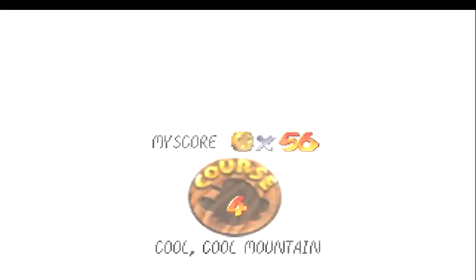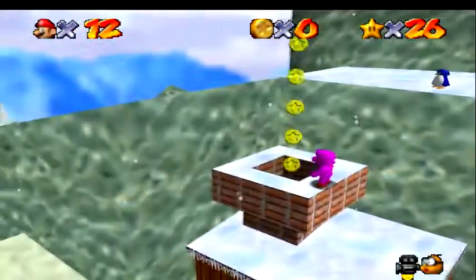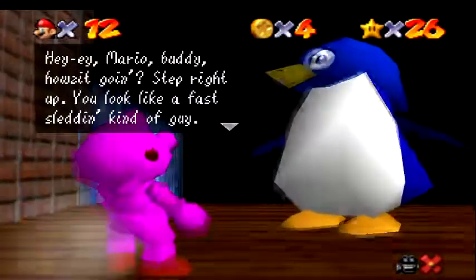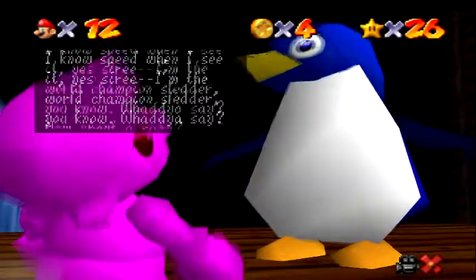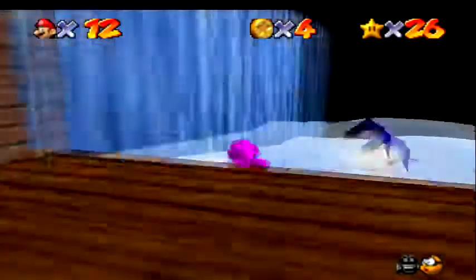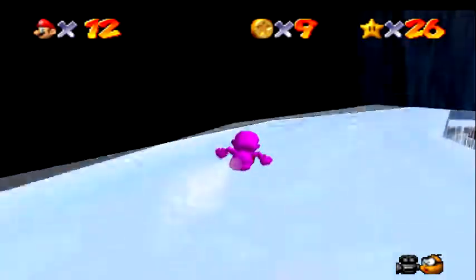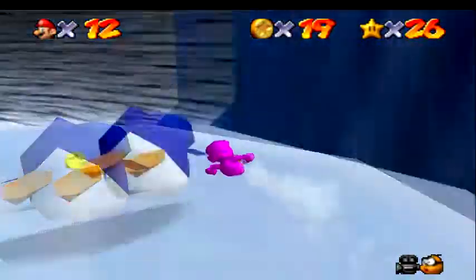Let's go in and get number 3. We gotta go into that snow house again, except this time we also have to challenge a big penguin — the big penguin race. One more thing: the shortcut I mentioned, you're not allowed to use it while racing this penguin. If you use that shortcut, the penguin will not give you the star. Just letting you know.